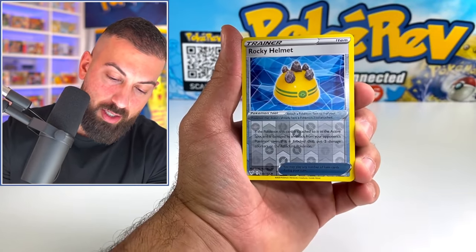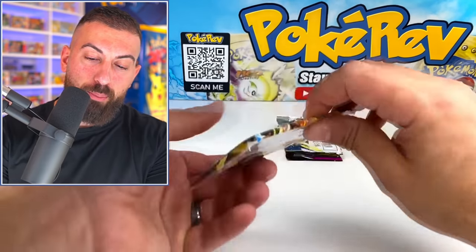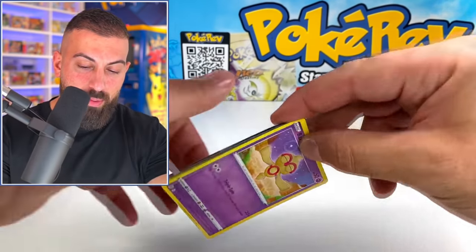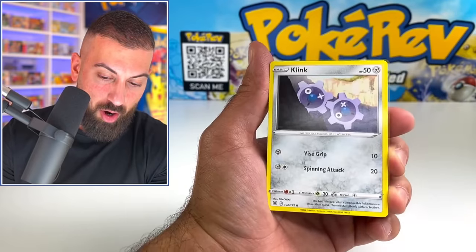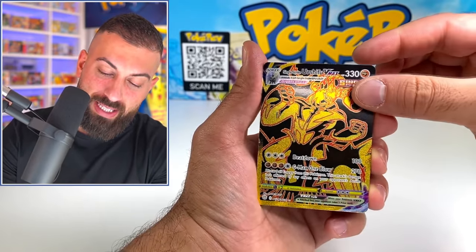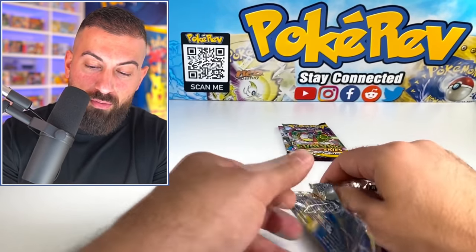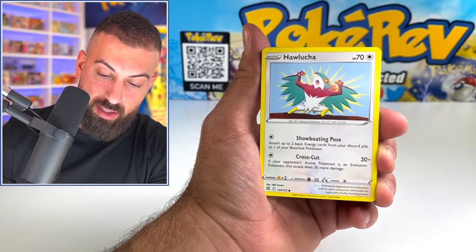Third pack — Rocky Helmet and a Clefable non-holo. That looks like Brilliant Stars is up next — we got the Charizard artwork as well. Vivid Voltage is always good to get. Brilliant Stars you can't beat — that's another great set. There we go, the Trainer Gallery subset — Urshifu VMAX gold card! Anything else? A Muk non-holo right behind it. Keep the hits coming! We got Evolving Skies down there as well — they're putting the best Sword & Shield sets in here. That's awesome.